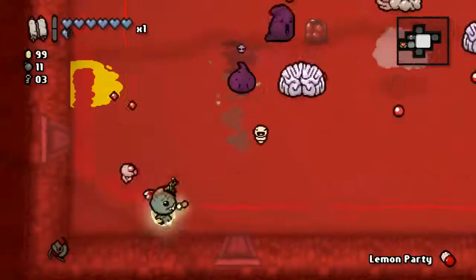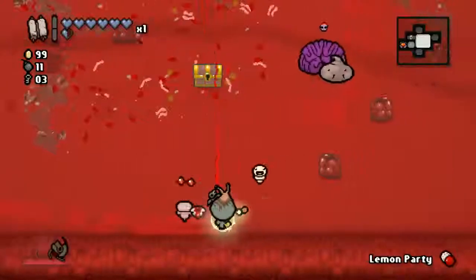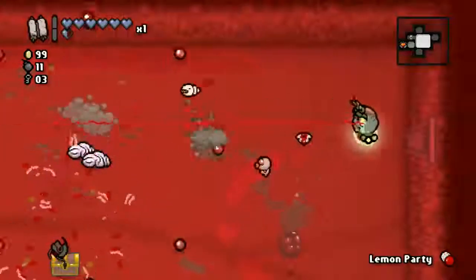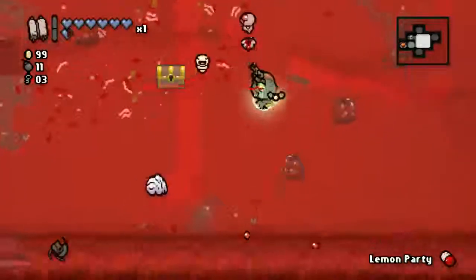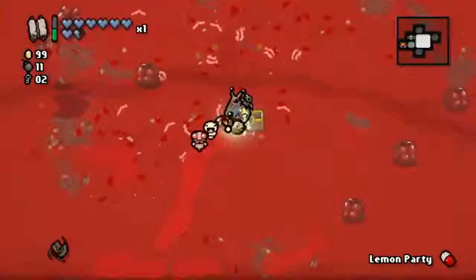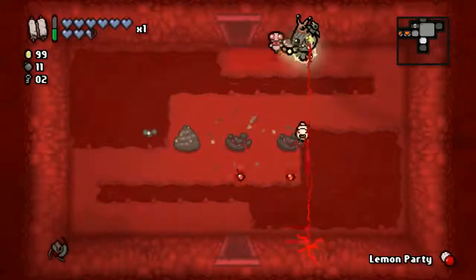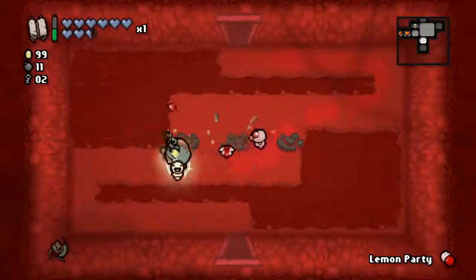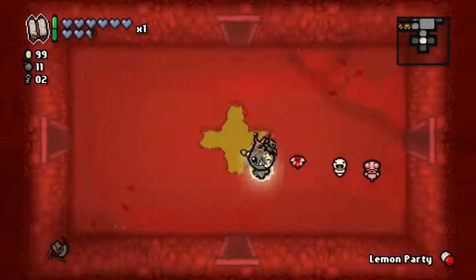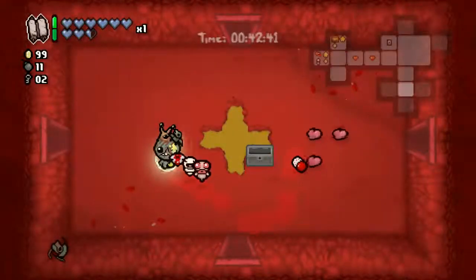I popped the scrolls and it gave me a Lemon Party effect. It's completely random — the scrolls are completely random. Sometimes you get good stuff, sometimes you don't. Nothing but money, don't need any more money. Boom baby! Chemo to Mises — three red hearts, just in case I might need some. That's very kind of you. No secret rooms in either location.